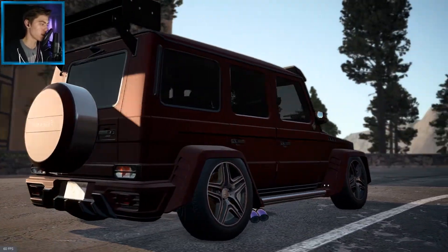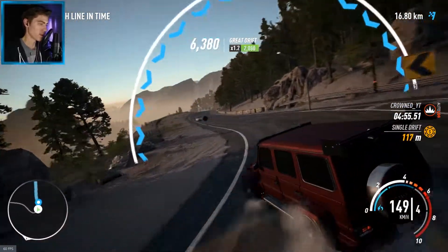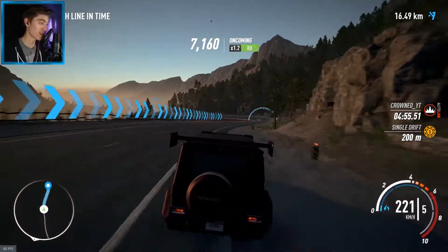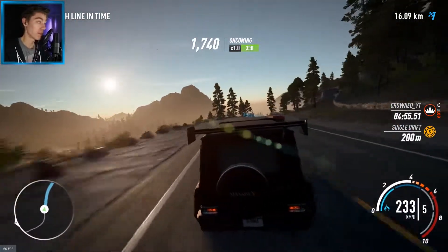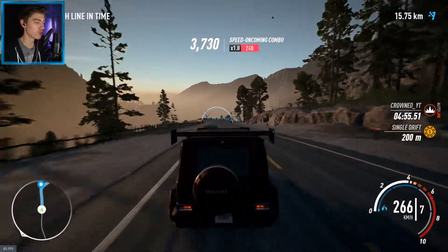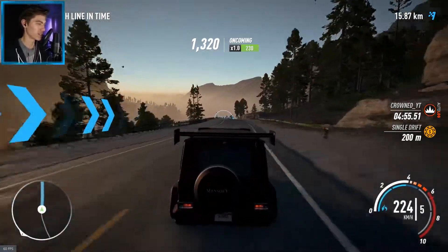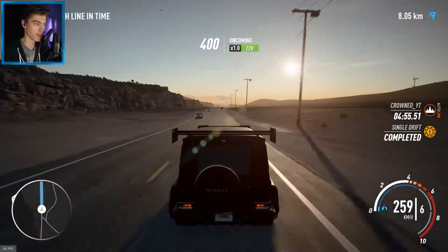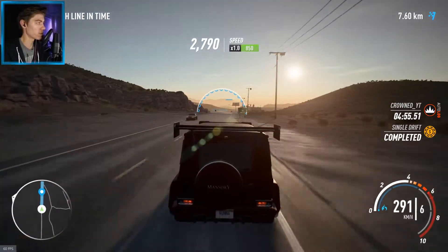Alright, let's do that in this big thing. Look at this — this should not be possible in a G-Wagon. I still don't really know how I feel about the physics. They are fun, definitely. I'm not really complaining about the physics, but if I really could choose, I'd probably choose not to have automatic steering front wheels — I'd probably have it more like in The Crew. It doesn't actually have the best acceleration, so I don't think we're gonna make this.